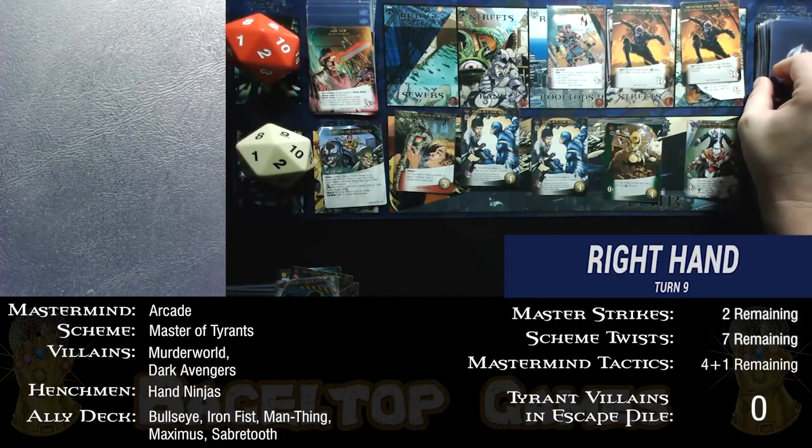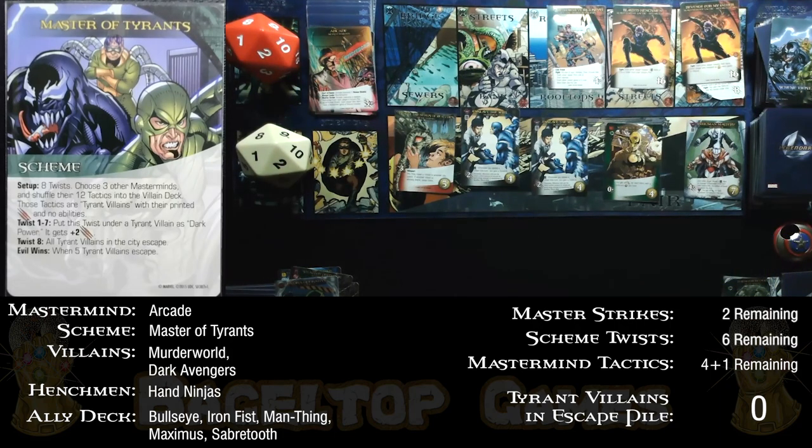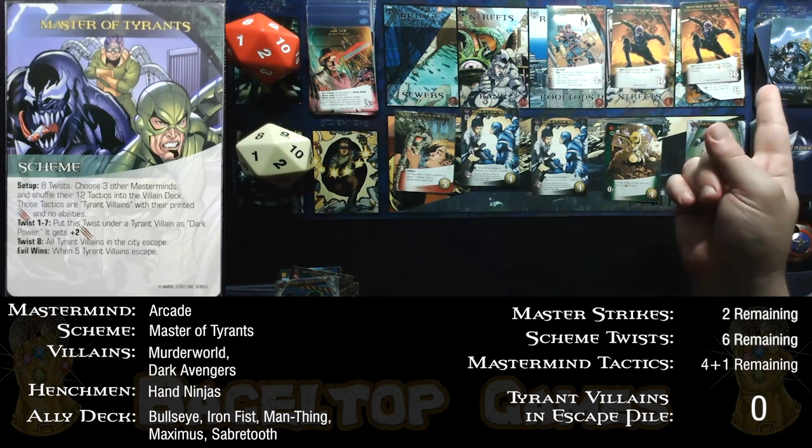Finally, the first scheme twist I've pulled when there's actually a Tyrant Villain in the city. I must give one of them plus 2. My strategy: keep one Tyrant Villain in the city and pile all scheme twists onto it — one super strong villain that gives me a shot at KOing the others. I'll put the twist on the one least likely to escape, which is the one here on the bridge.